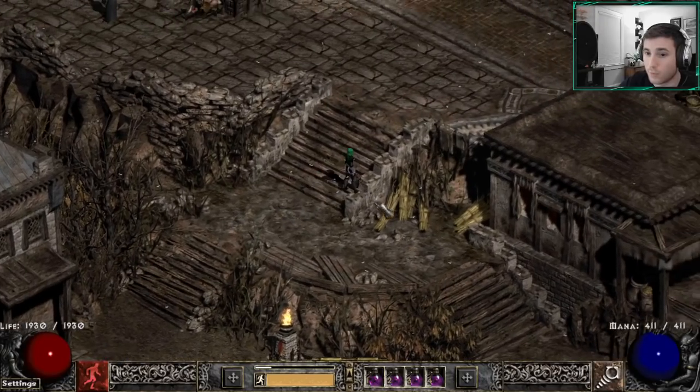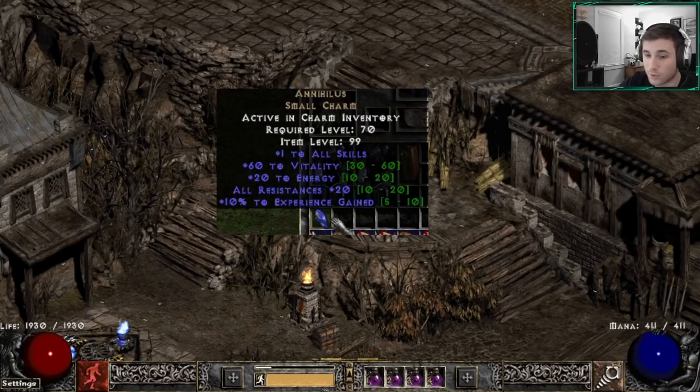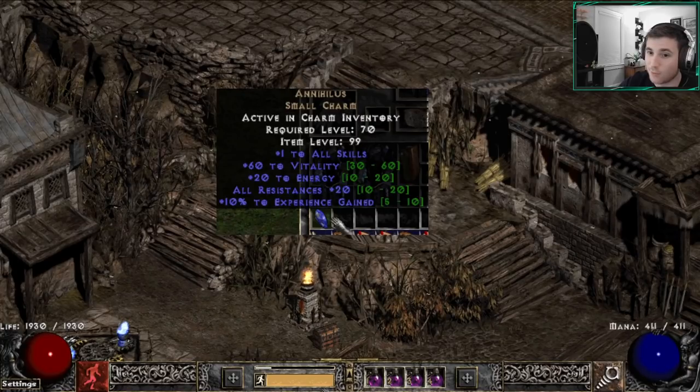Then you fight Diablo clone, and when you kill him, you are rewarded with an Annihilus small charm, just like in Lord of Destruction. In Project Diablo 2 it's actually a perfect Annihilus — we found one on our stream this season through all of our Diablo clone fights, which was pretty great.